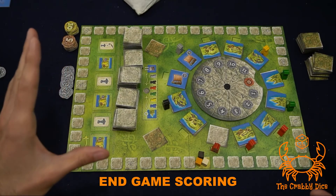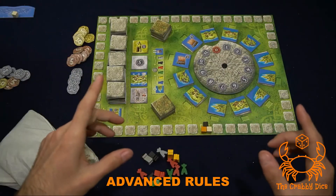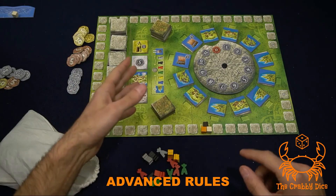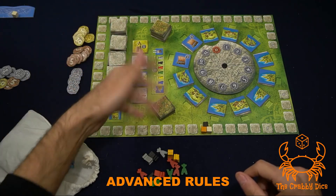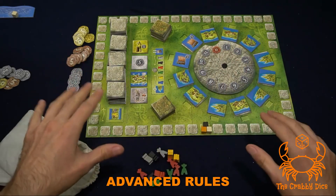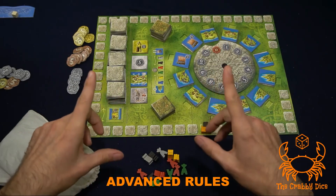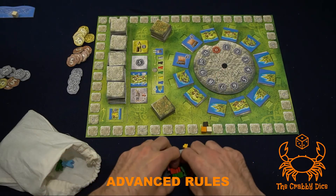Now let's talk about the advanced rules. During setup there are a few changes: you use the special tiles — mix them all up, make two stacks, flip four off any stack and place them in the designated slots. The rest of the game plays like usual with tiles placed normally, boats at the end with zero after the boats. The first player draws 13 vikings out of the bag and sorts them by color without placing them.